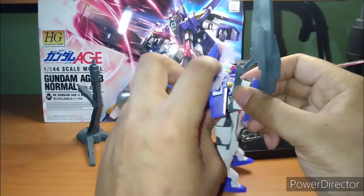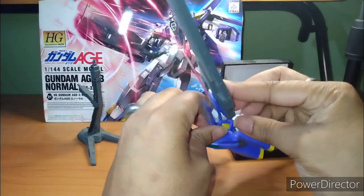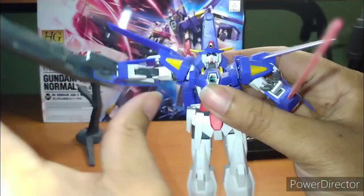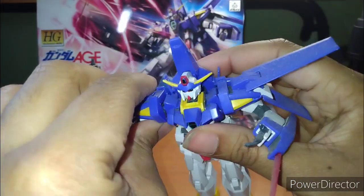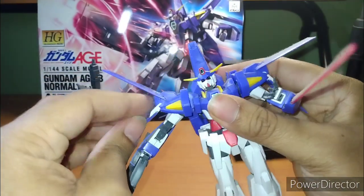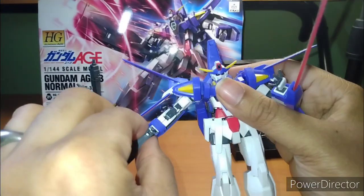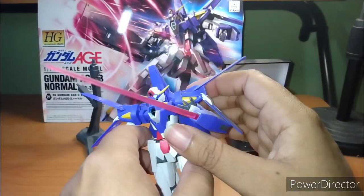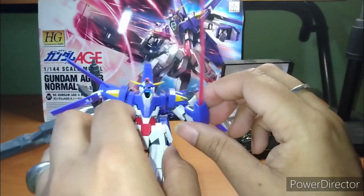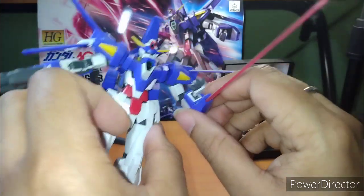Now we do sideways — not bad. Let's check out the shoulder joint — not bad at all. I think when it comes to side joints for at least the shoulders, the Age units usually do have the better arm for this. It comes with two holding hands and a dynamic hand. I only have the dynamic hand attached, but it does come with two holding hands.